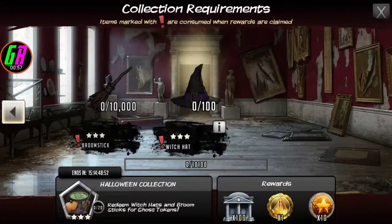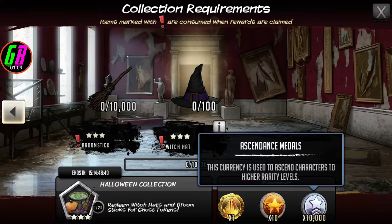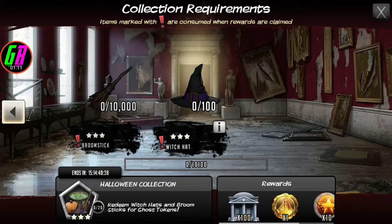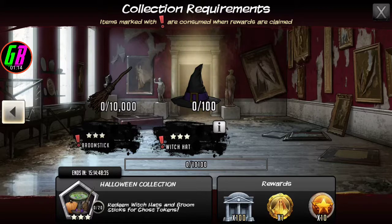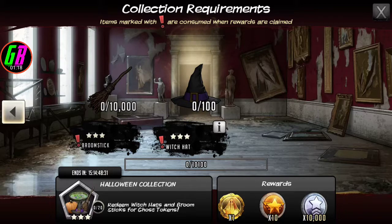Alright, so we have the Halloween collection here. What you do is redeem 100 witch hats and 10,000 broomsticks and you get 10 legendary medals, 10,000 ascendance medals, and one ghost token. You can redeem this up to 20 times, which is actually kind of nice. If my math is right, that's about 200 legendary medals and 200,000 ascendance medals potentially.